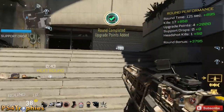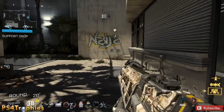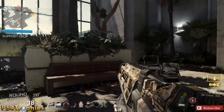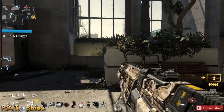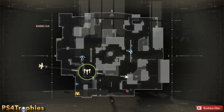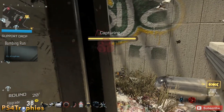Hey guys, it's Brian with the F4 Trophies, and I'm going to show you how to solo the Exo Survival co-op mode in Call of Duty Advanced Warfare. My strategy is pretty simple. At the beginning of each round, I'm going to activate my Goliath Killstreak. I'm playing the heavy class, and this is the Killstreak award for the heavy class.